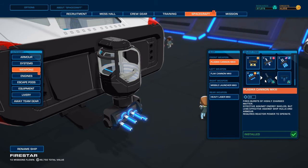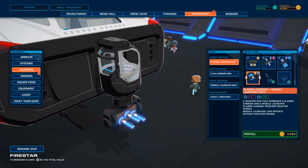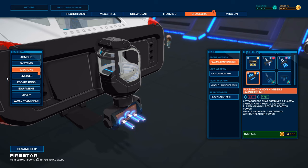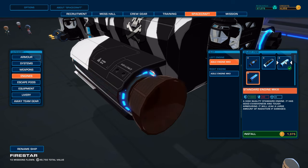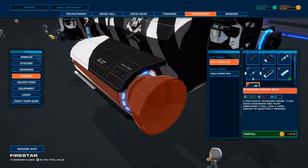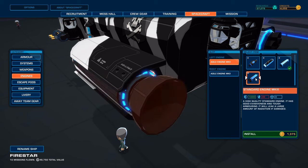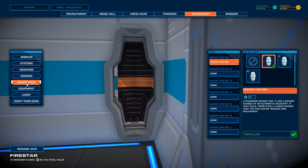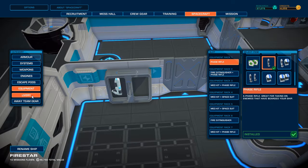Weapons? Plasma cannon plus missile launcher Mark II. Well, that's nice. But I would like a plasma cannon Mark II or III there. Plasma cannon, auto-cannon Mark III. Particle beam Mark II. Engines - we've got the standard engine Mark III. Giant! Look at that compared to the normal engines. It's got a lot more health, but not as much agility. I like the agility. I don't think we're going to be getting anything here.